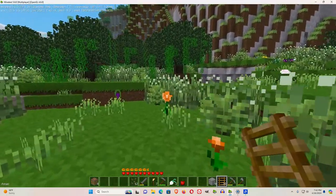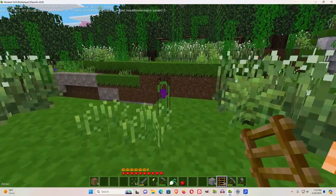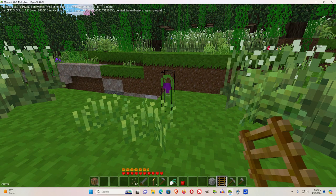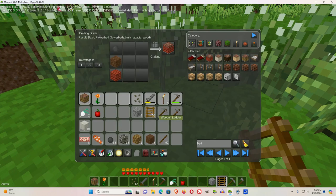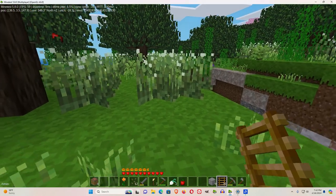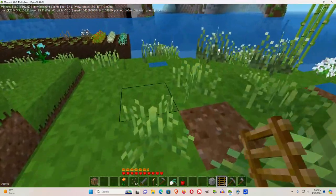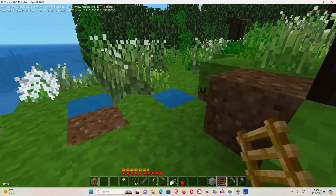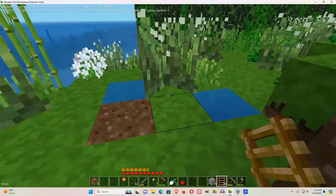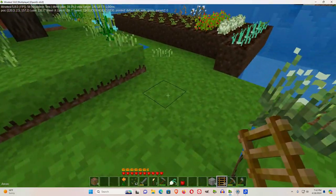The beautiful flowers mod will put all kinds of flowers onto your game of all different sorts. If you put the flowers up you get different colored dyes for them, so this will make a way for you to generate dyes as well. The beautiful flowers mod gives you lots of flowers.